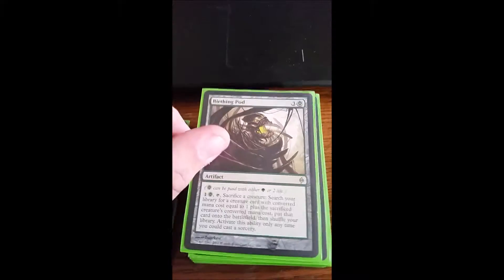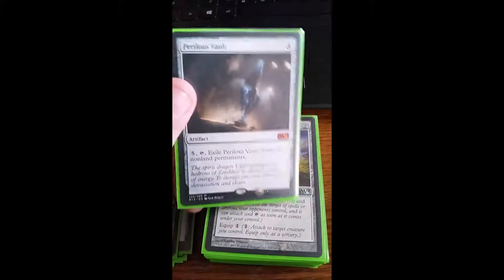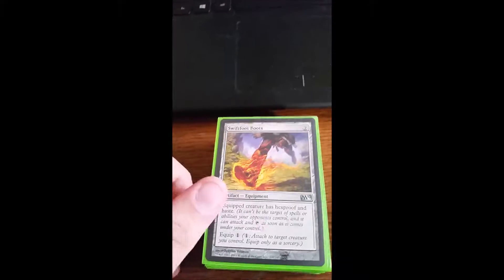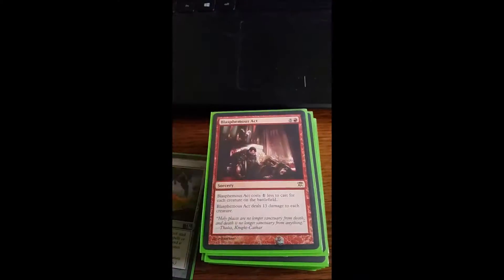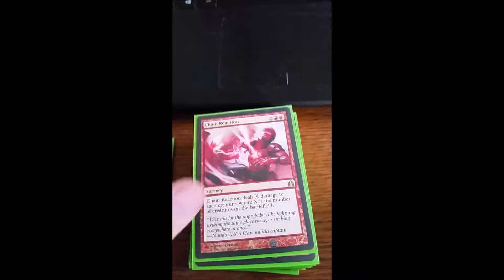The only mana rock we have is Sol Ring. We have Birthing Pod — this is a Birthing Pod deck, and this card is stupid good and so much fun to play. Perilous Vault, because green and red don't have a lot of ways to get rid of creatures, so that'll handle that. Swiftfoot Boots and Lightning Greaves to give Shroud or Hexproof and Haste. And then we have two wraths: Blasphemous Act, which deals 13 damage to each creature, and Chain Reaction.